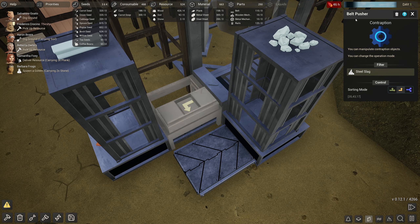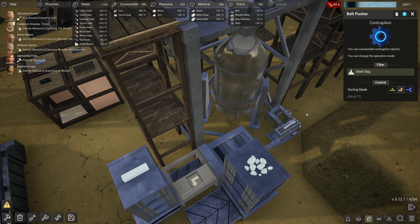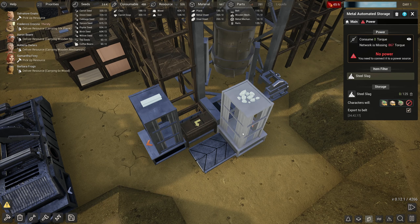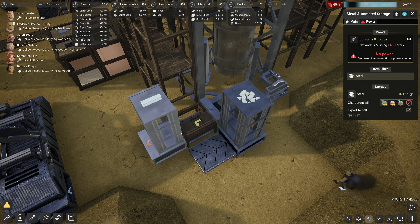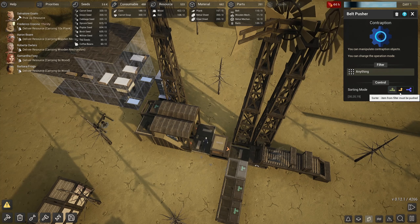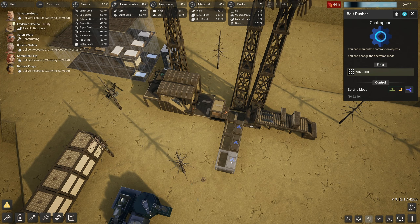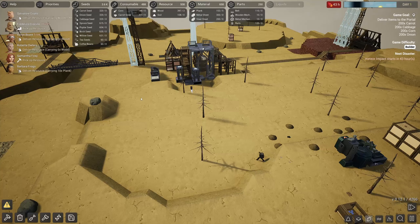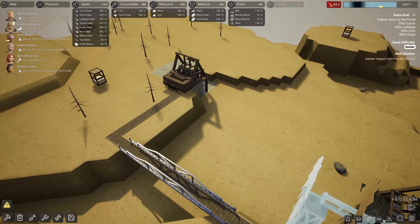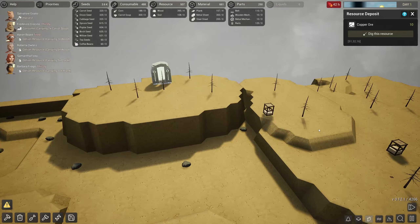Oh my god, I just realized these pushers have a sorting mode — pusher mode, sorter mode, splitter mode. That is good. So they've got everything coming out of one inventory, and then they actually have this sorter shooting the slag off to get stored into this chest. That is great. So I think what we actually want is splitters on these things. And we've got 43 hours until the meteor comes — hopefully it's going to be in a location where we don't have a lot of equipment, because otherwise it's going to make a big mess.